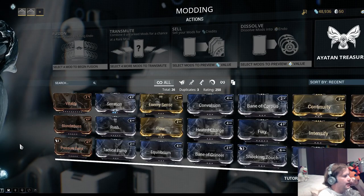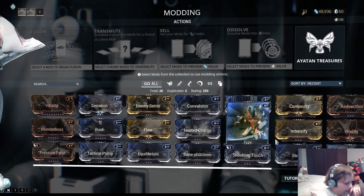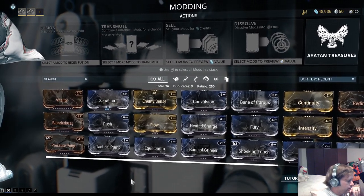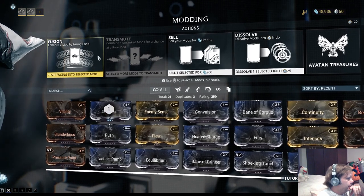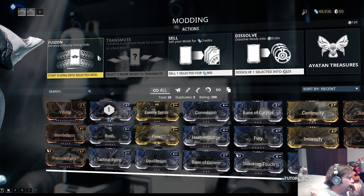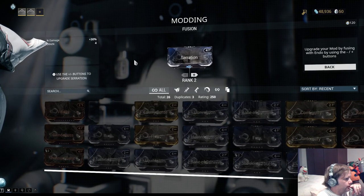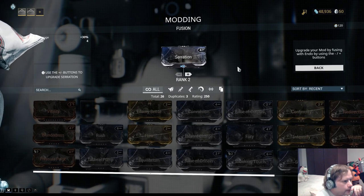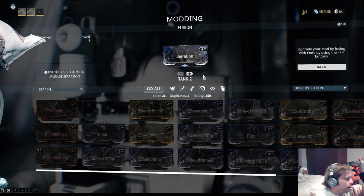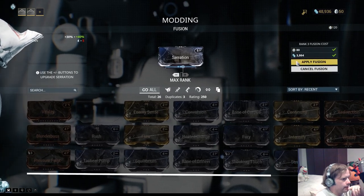Go to Mods and upgrade Serration one more time. That is the next requirement for the Venus junction — apply any mod upgrade to rank two or higher. You had it already at rank two so that's fine; just apply the fusion one more time.